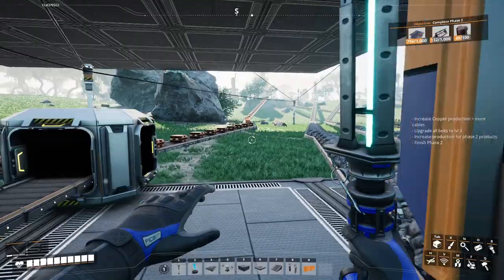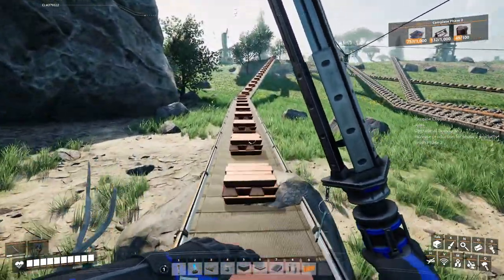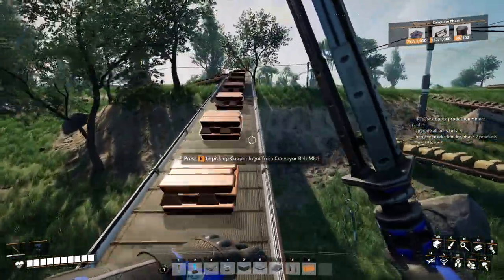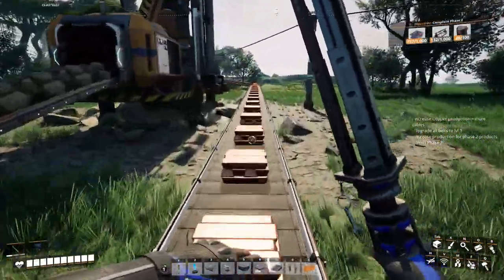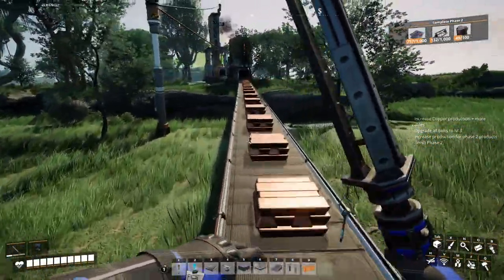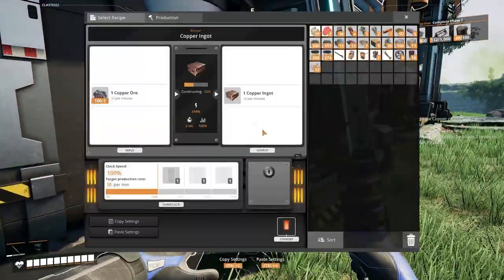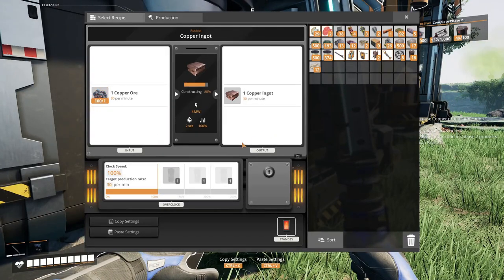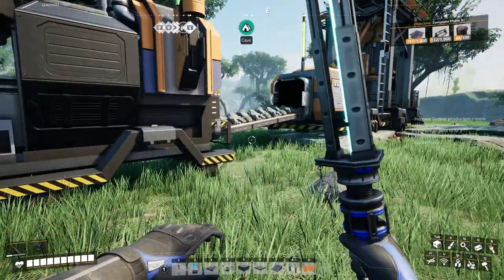We need this up here to be faster — our Mark 1 conveyor belts. Let's go up here and see what we need to do. We need to upgrade the miner to level two... actually our miner's good. We need to make this faster. We're going to work on this smelter.